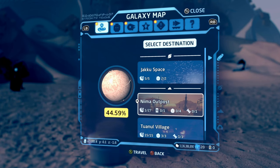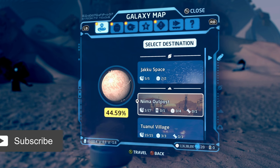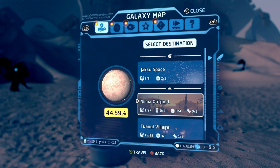I'm going to be showing you how to do all the puzzles and trials, as well as the location of the data card in Jakku's Nima Outpost within LEGO Star Wars: The Skywalker Saga's Galaxy Freeplay. So let's go ahead and get started.